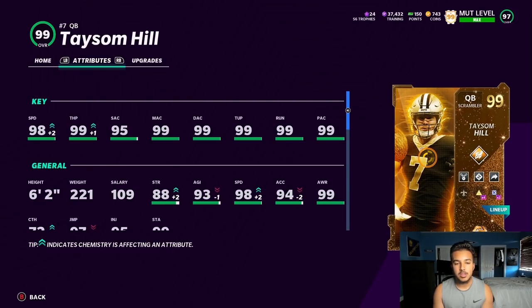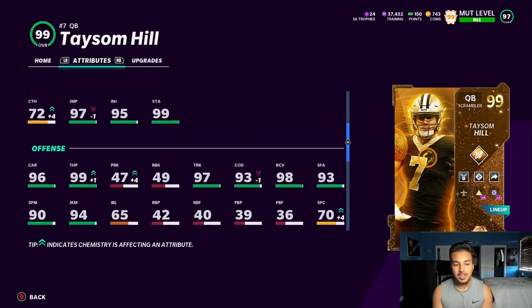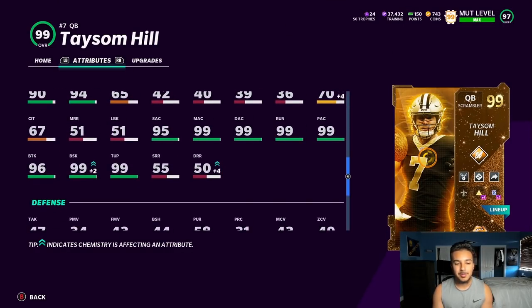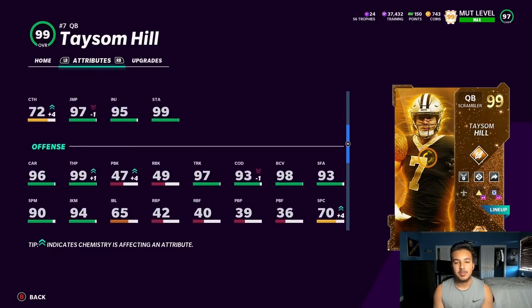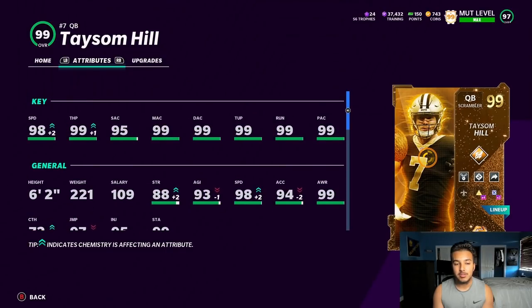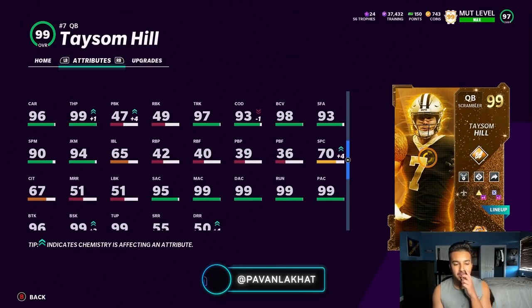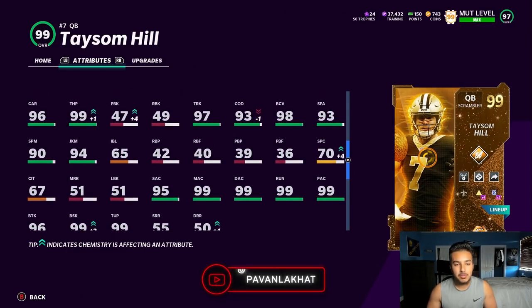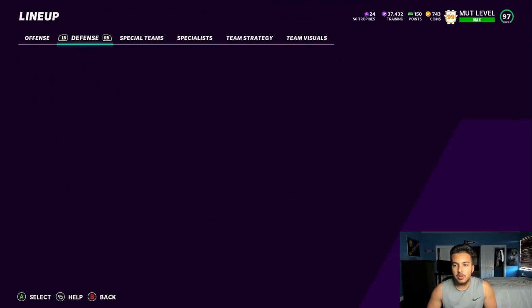He has 98 speed, he's six foot two, 99 throw power. His release is really good, he has 88 strength, 72 catching — I mean he is a tight end, he could do it all. It's Taysom Hill. If you watch the NFL you obviously know about him. He has 96 break tackle and 96 carrying — if you run one of those quarterback run schemes, this card is for you.